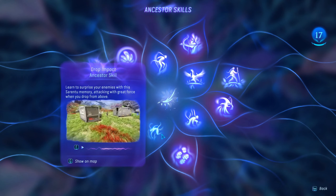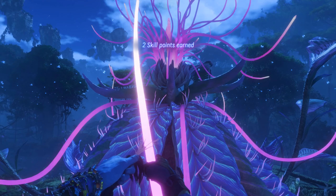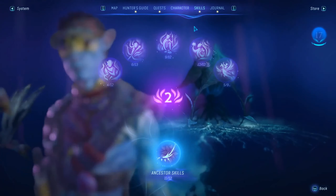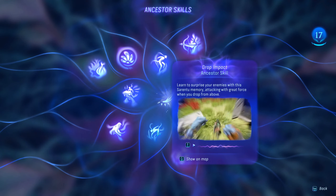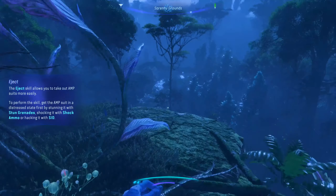I think we still need one or two. Let's take a look. You get skill points as well, which makes it super handy. So if we go to skills in total, we only need the drop impact, and that is the last one. And then we got all the ancestral skills done.